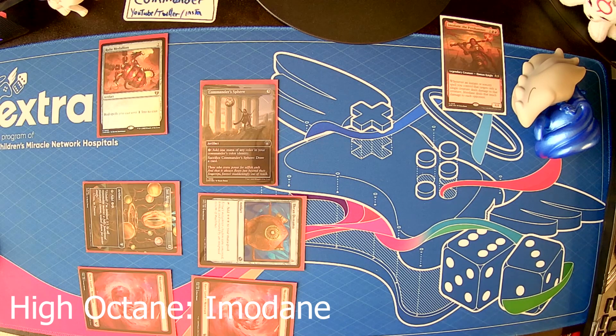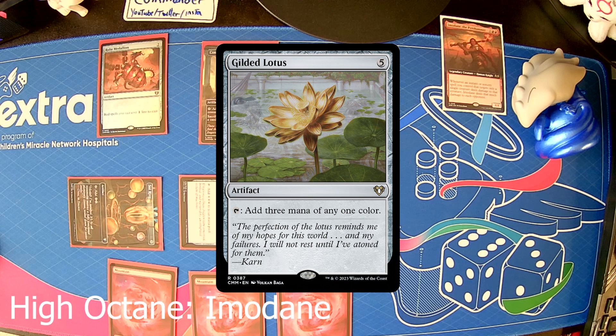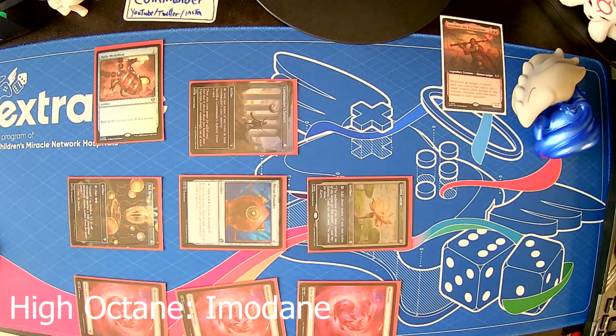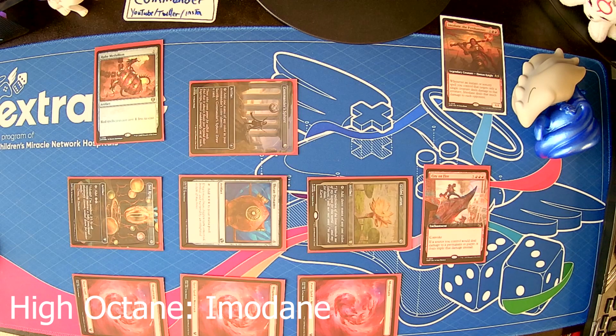Turn three: you draw the final card that's going to matter. You untap, then draw the card. We play one more land. Then we tap one, two, three, four, five to play Gilded Lotus, which taps to add three mana of any one color. We tap for three red mana. Then, with red spells costing one less off of Ruby Medallion, we spend four mana to cast the enchantment City on Fire. You can Convoke to get it out, but we don't have any creatures. City on Fire reads: if a source you control would deal damage to a permanent or player, it deals triple that damage instead. Obviously that's going to have people really concerned. You pass turn. Everyone's focusing on you for sure.